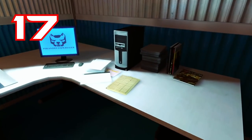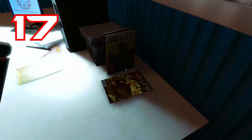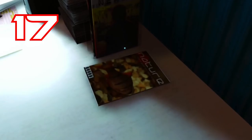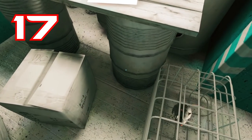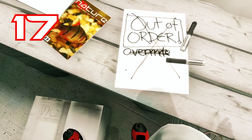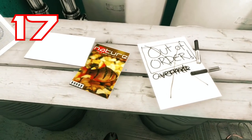Number 17: Nature magazines. These are laying about in lots of locations, usually on office desks, despite the fact that there is very little actual nature in the Mirror's Edge world. In fact, one of these magazines sits in the janitor's office right next to an out-of-order sign, which I found kind of poignant. It seems like many of the residents in this city have a longing for nature.